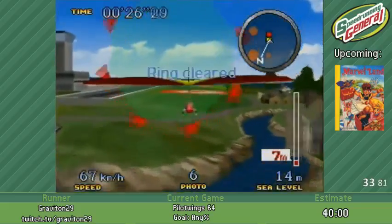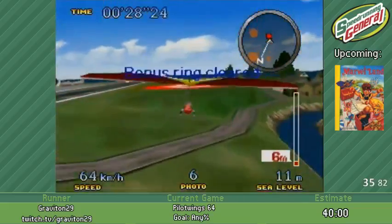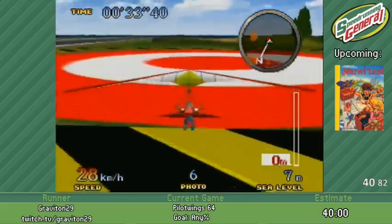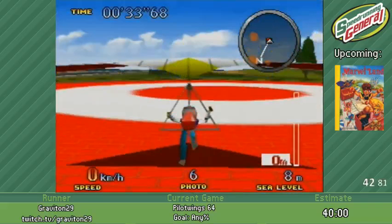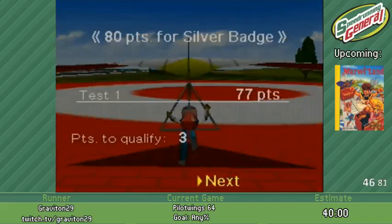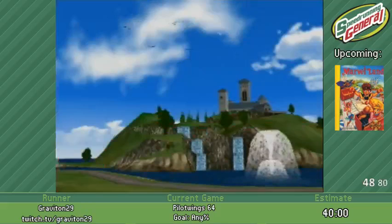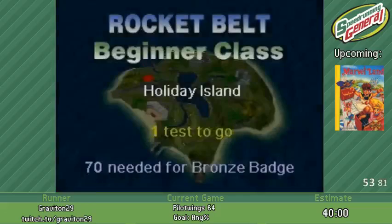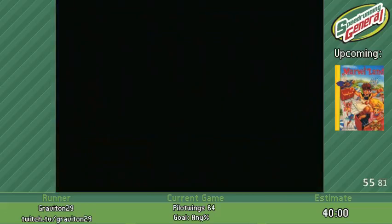I'll be trying to get just over that 70 points. Let's do this as fast as possible. We'll land right on the edge here. Now we're going to switch to Goose, because Goose is awesome and he's fast.